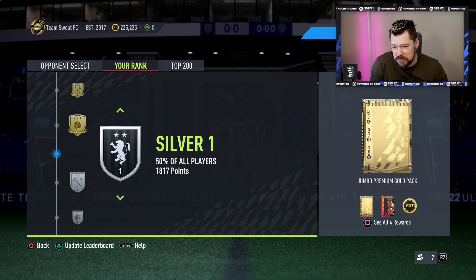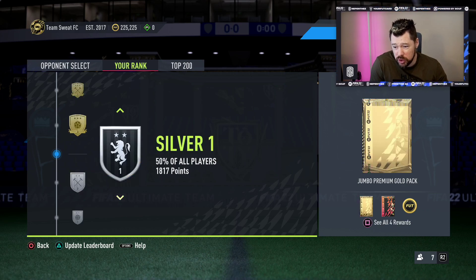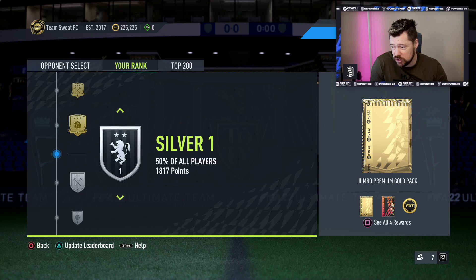What's crazy is the difference between Silver 1 and Gold 2 in terms of the population of people that get in. The top 50% get into Silver 1 and the top 30% get into Gold 2, but what you only actually get is a mixed players pack instead of a gold pack and 2,000 extra coins.